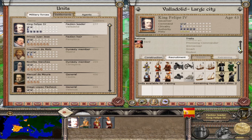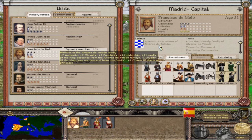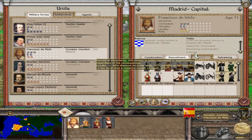Francisco Mello, the greatest general, is a 3-star general with 2 chivalry, 2 loyalty — not so loyal — and 3 piety. He is 51 years old. In his retinue he has the Spanish ducal House of Álvarez de Toledo, and he is from the princely family of Álvarez de Toledo. His traits: talent for command, promising commander, and he is corrupt.